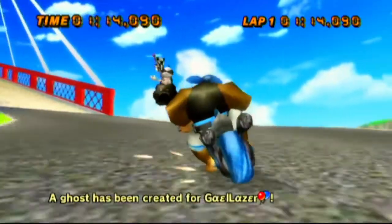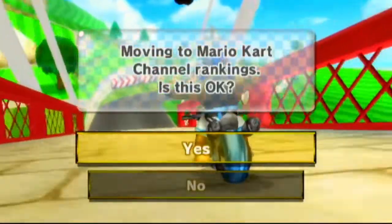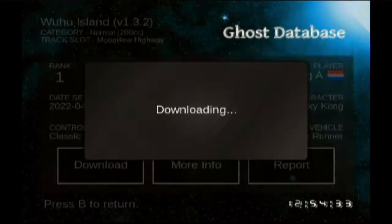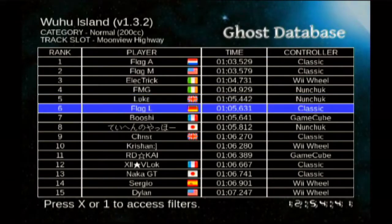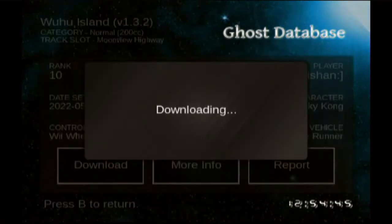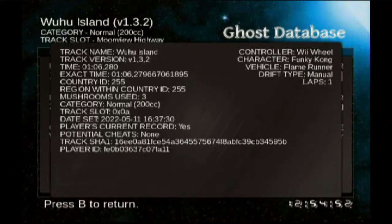All right, let's go. I forgot that you can check rankings over here. Here is the top 10 leaderboard. We have first place, which we're going to download. More info — this is the info. Nice. Let's install the ghost. More info — this is good. This track is only one lap! Nice.